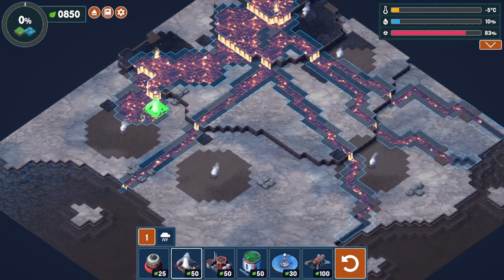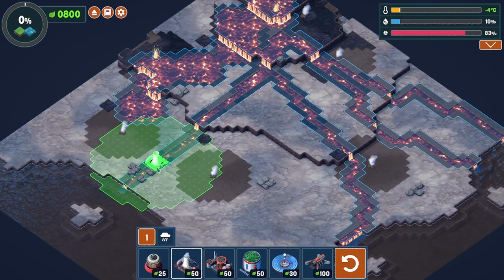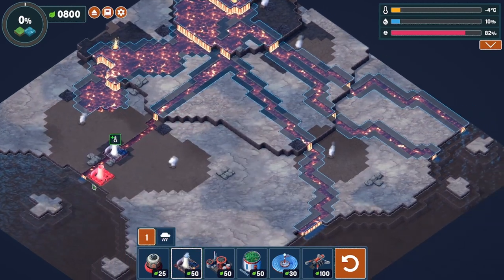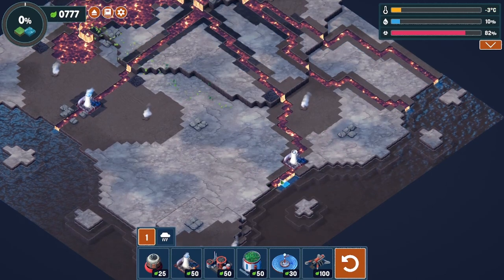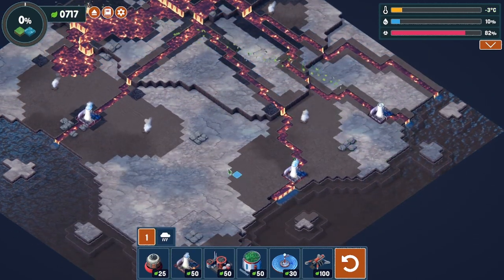Let's see if we can get some geothermal plants started up in here. We're going to utilize these guys to create power instead of our windmills like we've been using before. That's going to clear some snow out of the way, which is good because we need that for sure. We'll work our way over in this direction.